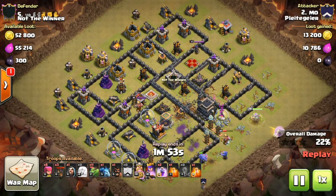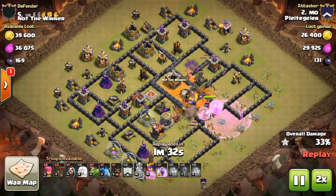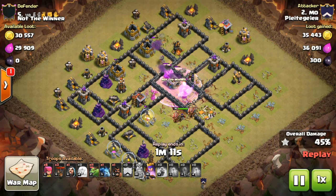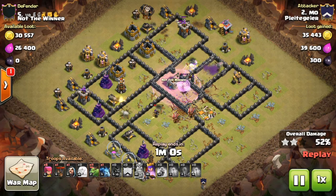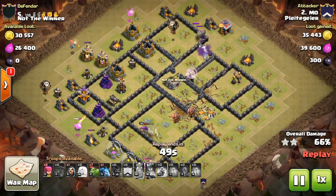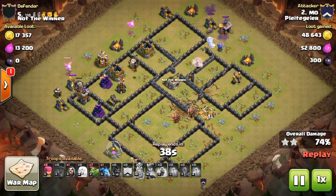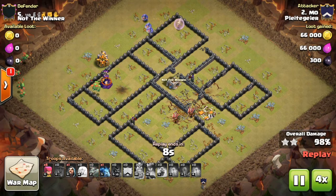We're going to speed through the first part until the baby dragons come in. You can also do this with a golem and bowlers — it depends on the base whether a queen with healers or bowlers with golems is better. Right now the baby dragons are about to be deployed. A lot of air defense has already been taken out, and now you can just sprinkle in those baby dragons and snipe off defenses and buildings that could otherwise harm the rest of your troops. The base is pretty much dead at this point, and baby dragons are just taking apart the last few buildings. There's nothing the remaining base can do against them. It's an overkill on this one, but baby dragons can be really powerful when coupled with a strong kill squad.